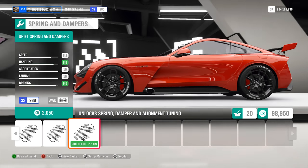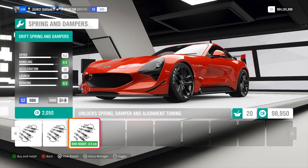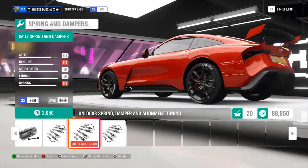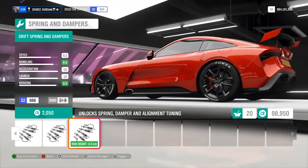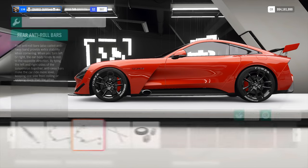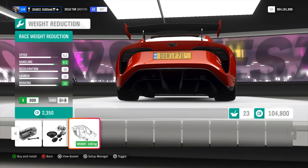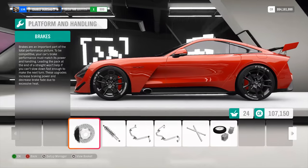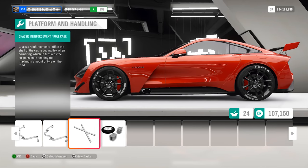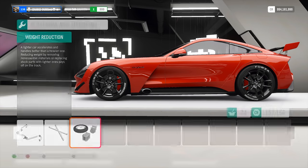We can have drift springs and dampers — perfect. The one thing I don't think you can have on the Speed 12 is drift suspension. The only reason I want to put this on is to see if I can get this thing to be very similar to the Speed 12. I think the Speed 12 has rally suspension as standard. I want to keep the drift suspension on. And the stats on this thing — I'm not going to lie — that's really really good stats overall.